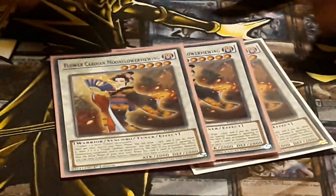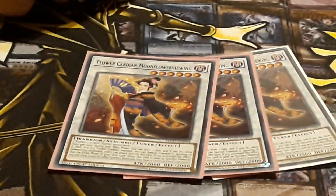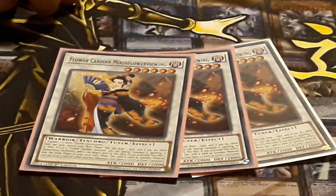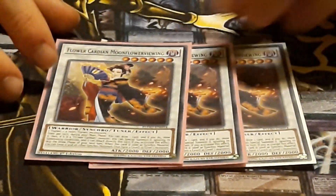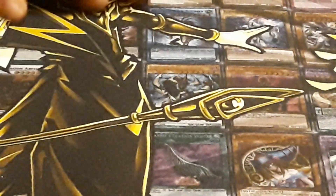Free Moonflower — she's the most recent one to come out, came out about a year ago. Once per turn, you can excavate the top card of your deck; if it's a flower card, summon it ignoring summoning conditions. Cool card. Honestly, you find yourself using it — it's kind of a bit of a winmore, but like I said, the deck isn't amazing.